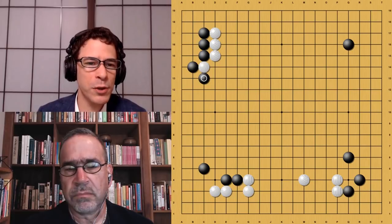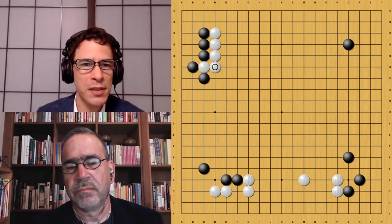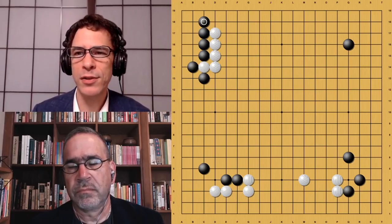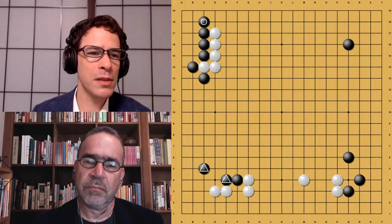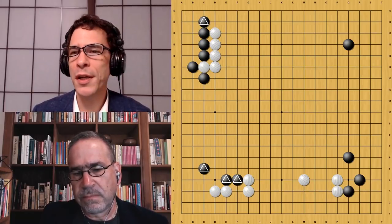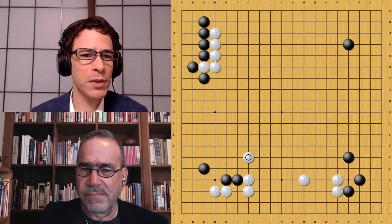In this variation, Black will have to worry about a relatively weak group in the center, and White's going to follow up on the upper side. White also has a weak group on the left side, and Black has to eventually worry about the group in the lower left corner. Both sides will have a lot of weak groups. In the game, Black played the atari — the other way. If you're a fighting player you can cut here; if you want to keep things simple, you can play this way. When Black plays this way, extending down on the second line is very important because it gives Black the whole corner and stops White from playing the hane at the same point, finishing Black's shape there.